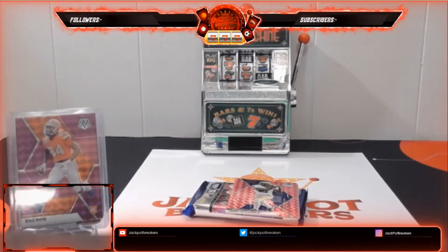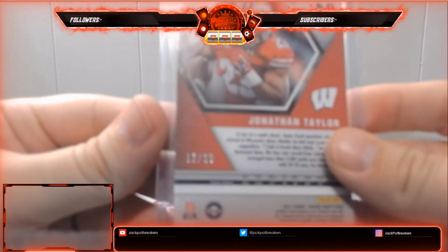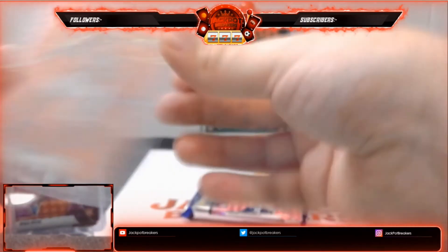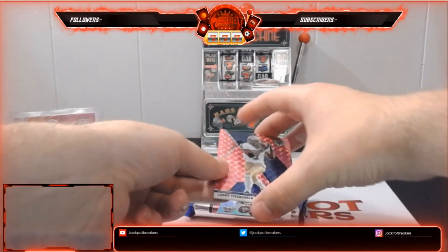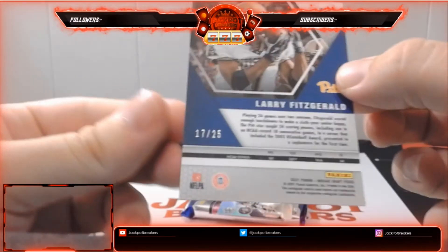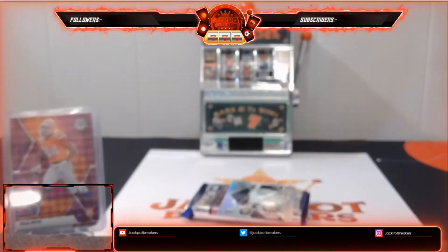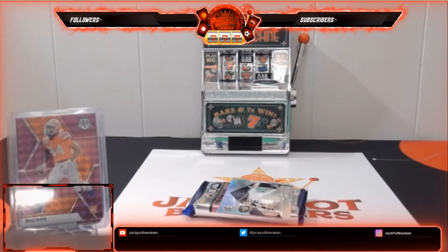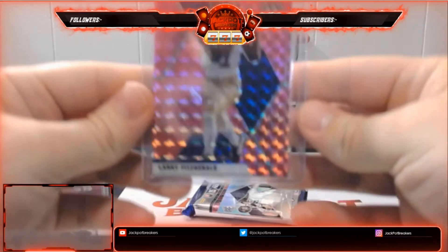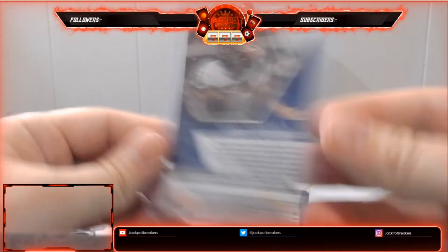There's the Jonathan Taylor, 12 out of 99 — nice one there for the Colts. And then we've got a pink Larry Fitzgerald going to the Arizona Cardinals. The pinks are out of 25. This is 17 out of 25 on a Larry Fitzgerald. I love all the parallels that the Mosaics have — they have a true rainbow to collect. For those that like collecting all the different variations, they have plenty in this product. Makes it fun to collect.